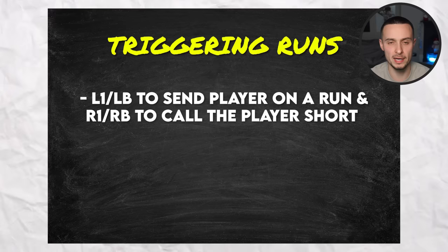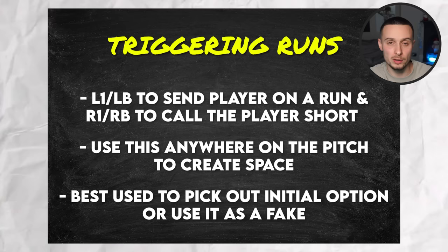To summarise triggering runs: press L1 to send the player on a run, and R1 to call the player short. You can use this everywhere on the pitch to create space, and it's best used to pick out your initial option, or to use it as bait and then find a different pass once the defender is distracted.